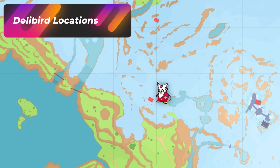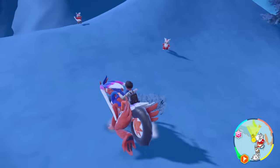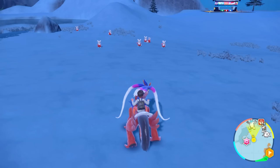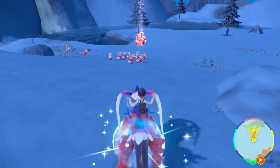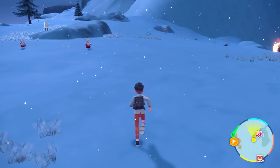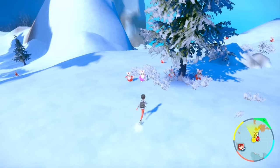If you want to hunt Delibird — your Ice-Flying type — just head over to the Ice Mountain area. I teleported to Glaseado Mountain, but pretty much anywhere on the Ice Mountain will do. There are just tons and tons of Delibird everywhere you go here. You're looking out for a purple Delibird, which is your indicator for a shiny. This is also a great way to isolate the Delibird from all the other Ice types on that mountain. The spawns here are absolutely crazy — you can see multiple families spawning together. Good luck with your Delibird hunt at Glaseado Mountain.